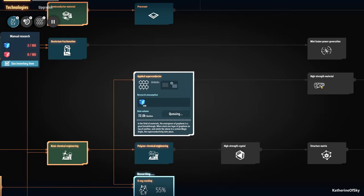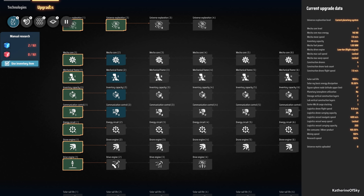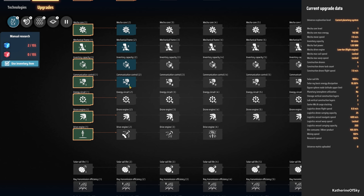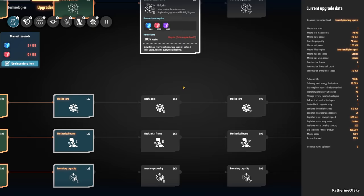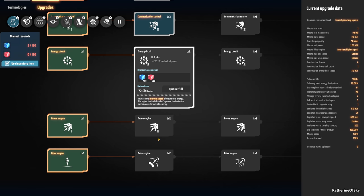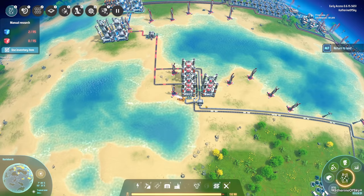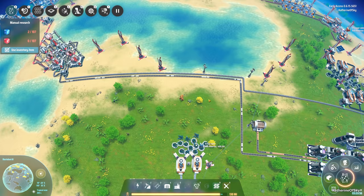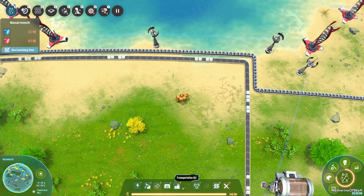We definitely need those. Processors — that's what we need. Let's see if there are any upgrades that would help us a lot: inventory capacity, mechanical frame would be good, mecha core yes, and more drones yes. What we're going to do is work on the solar thing but also work on this x-ray cracking because that is definitely going to make our lives so much better. We only have 96 science packs to wait for that so we have plenty of time.